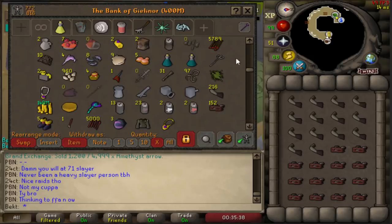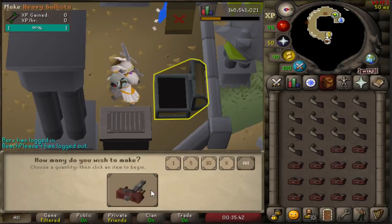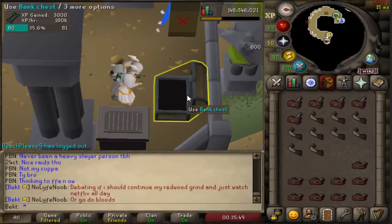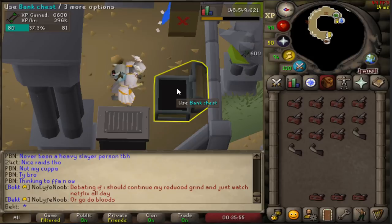It took me a while to buy up these supplies - I'll go into that after, because it's kind of what makes this method a bit tricky. But once you have all the supplies built up, look at this: I've reset my XP per hour. It's 600 XP drops every single time. You can make 14 in a go, so it's not clicky - not like darts or bolts.